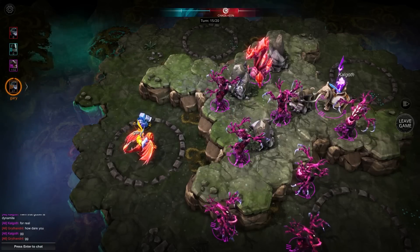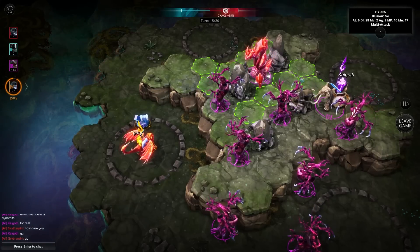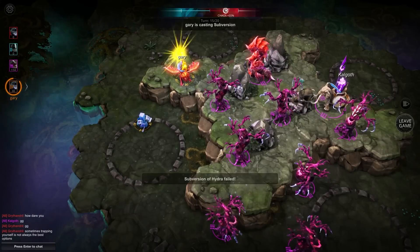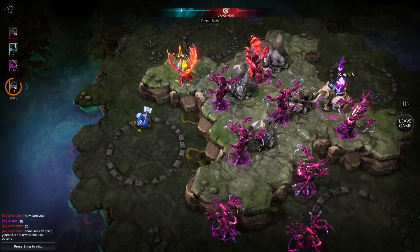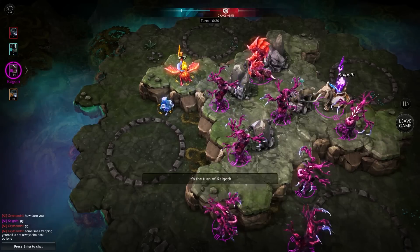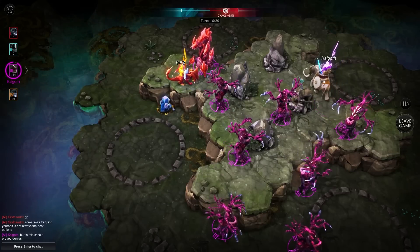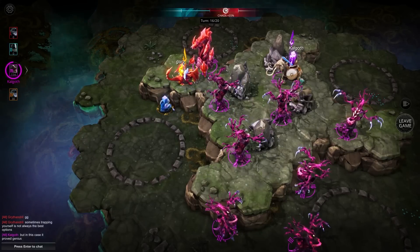Let's see what Gary decides to do — I could be completely wrong. What is the movement on the Hydra — is it two or one? It's two, like most units. Sometimes trapping yourself is not always the best option — I would say very rarely is it the best option, though it can be sometimes. I've seen it — even Julian has used it against me. He tried to subvert the Hydra — that would have been very big for Gary. That's a real shame. That made sense; it was a good move but it didn't work out.